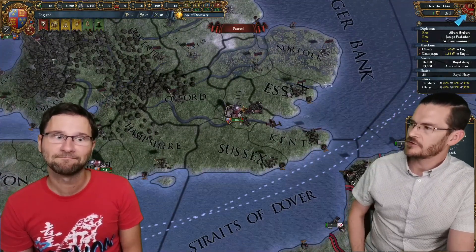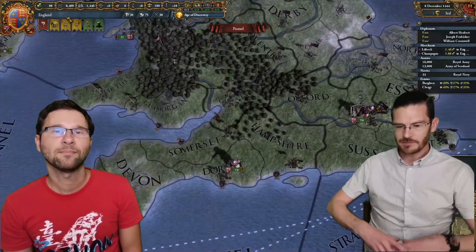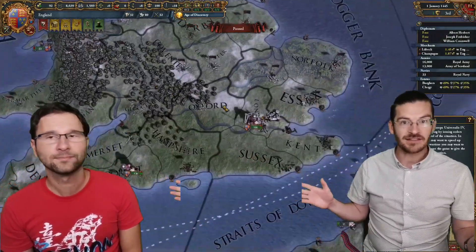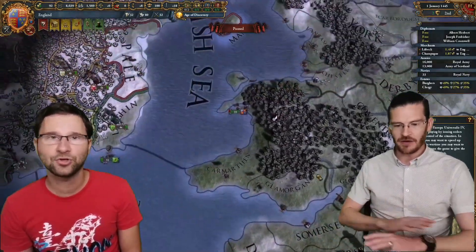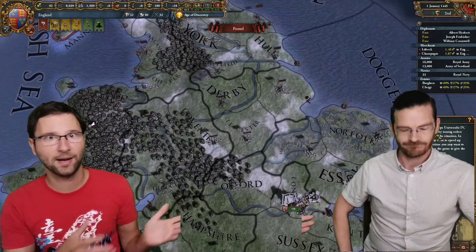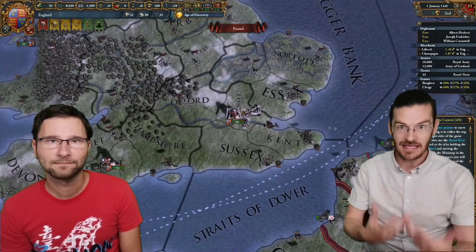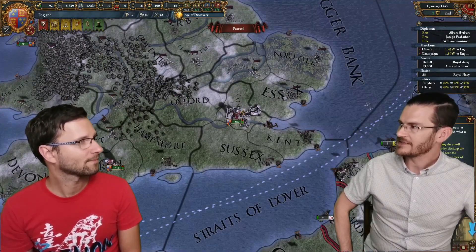We haven't had many strategy games from Epic. This is a hardcore strategy game — probably the biggest, most expansive strategy game. It covers the whole world from 1444 to 1821. You can start at any time as any kingdom, any empire, any civilization, any duchy — anything. Even as an Indian tribe in America. As you go through the years, the makeup of the different civilizations actually changes according to the history of those regions. You realize very quickly that the world is a very complicated place over the centuries.